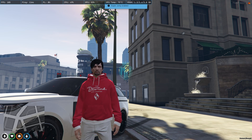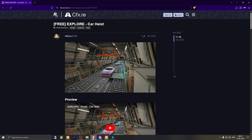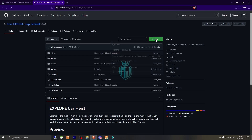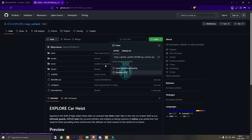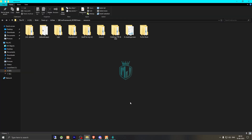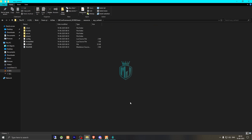I will mention the link in the description box. We have to go there and right here we have our car heist script. We need to scroll down and download it from here. After downloading, we simply open the file and extract it to our resources, then rename it, copy the script name, and go to its config.lua file.